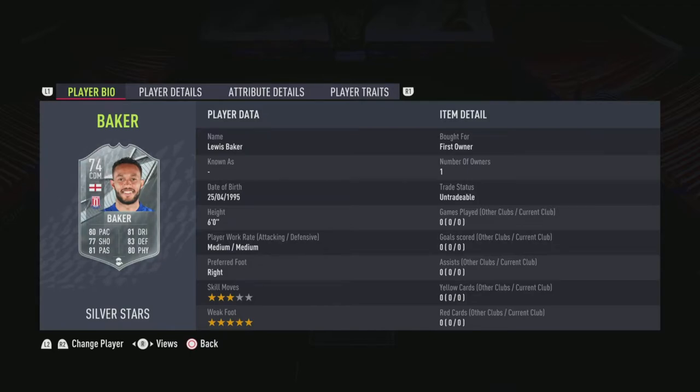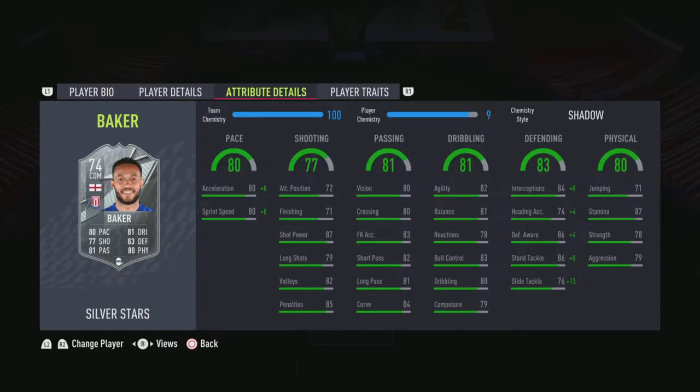He's got three star skill moves and five star weak foot, which is kind of nice to see. Overall he just looks like a very solid CDM. No surprise to see CDM — I put a Shadow on him to boost his pace up to the level where we want it.